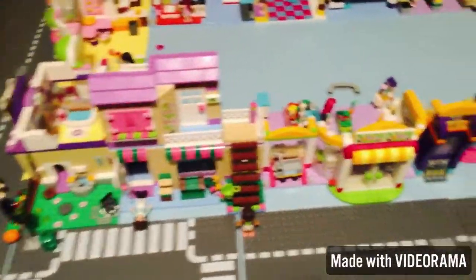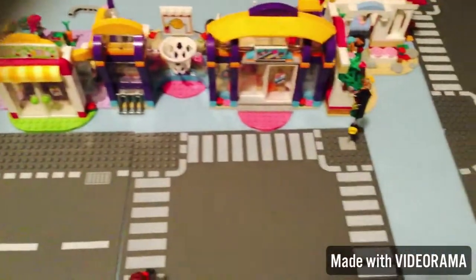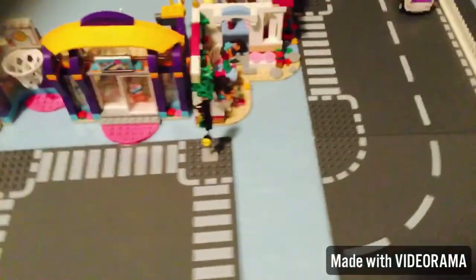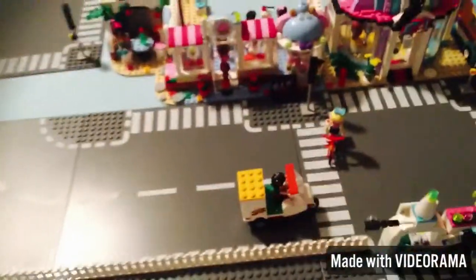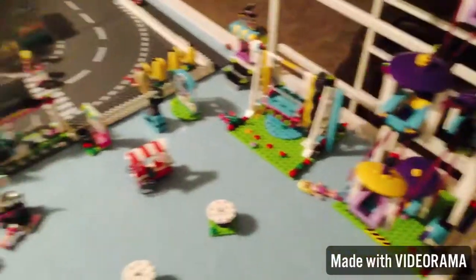Across from all of those we have some more shops — we have the grocery store, a little gym, another little cafe, a hair salon, and then across from that we have the theme park. The theme park has all of this stuff. I think I have another video showing all of this in more detail.